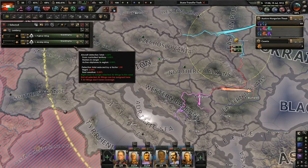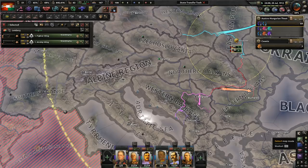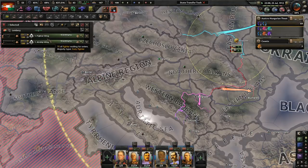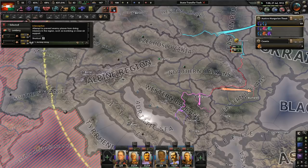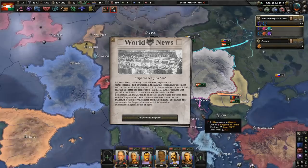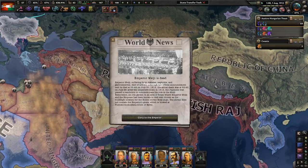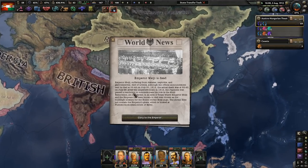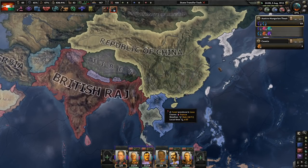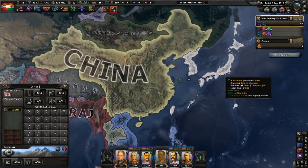How many planes do we have? Not a lot. Airships are okay — actually, airships can't do ground attack. They can do strategic bombing and destroy enemy airships and planes. Emperor Meiji is dead — he suffered from diabetes, nephritis, and gastroenteritis. That does not sound fun.